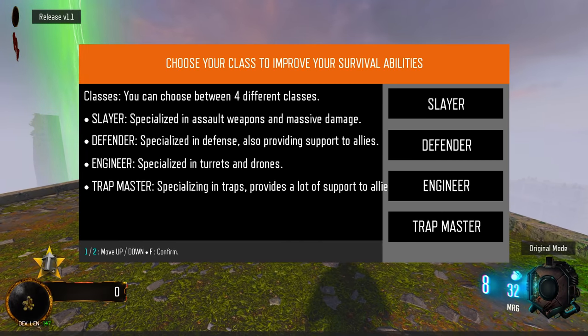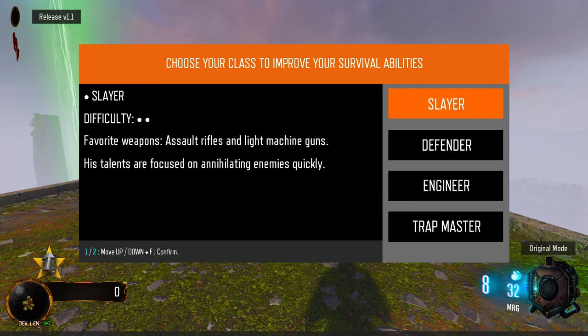Okay, so classes — you can choose between four different classes: Slayer, salt weapons, Defender, Engineer turrets and drones, Trip Master. I'll do either Defender or Engineer for the turrets, because this is supposed to be some kind of tower defense. Use all kinds of weapons, talent for gun improvements to automatic systems. Maybe I'll do Engineer. Yeah, you do Engineer, I'll do Slayer.